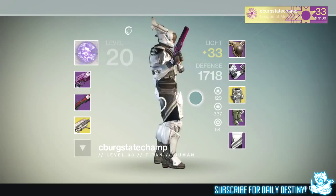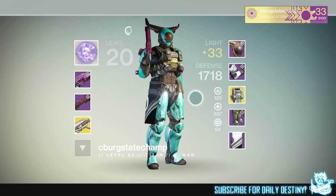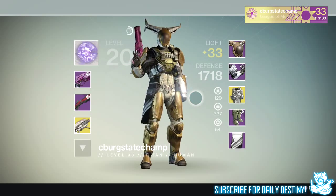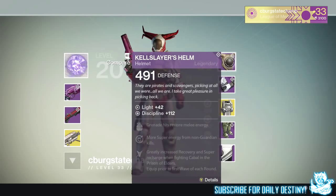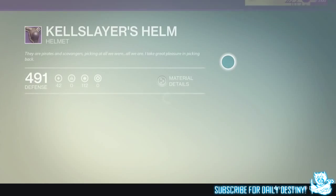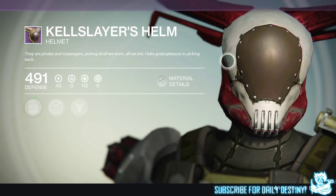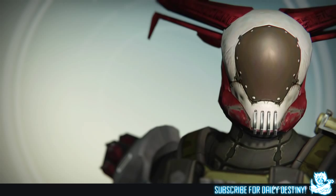A lot of people are calling it the bunny head or rabbit head. To me it looks like he's got airplane wings on the side of his head, and if he runs at a certain speed he's going to take off. Still, it does look super unique — not sure if it's my favorite helmet in the game, but it's definitely one of the craziest looking things I've ever seen for sure. And you can see in the video what it looks like with certain shaders — honestly the more I see it, the more I like the look of it. It does look pretty sexy with some of these shaders.